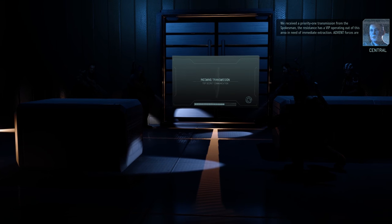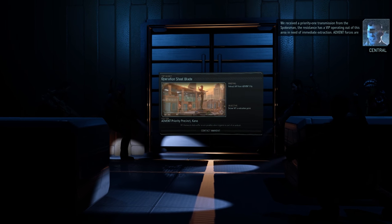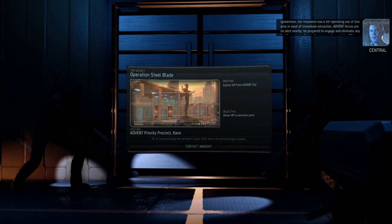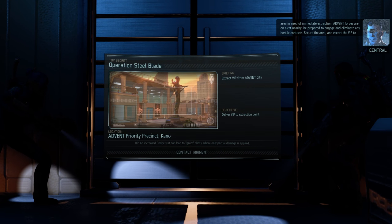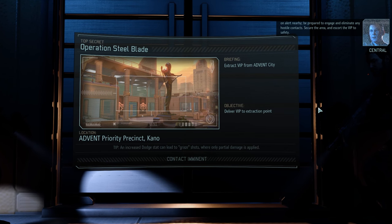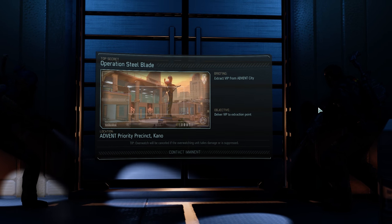We're taking out three soldiers. Priority one transmission from Bradford: the resistance has a VIP operating out of this area in need of immediate extraction. Advent forces are on alert nearby — be prepared to engage and eliminate any hostile contacts. Secure the area and escort the VIP to safety.